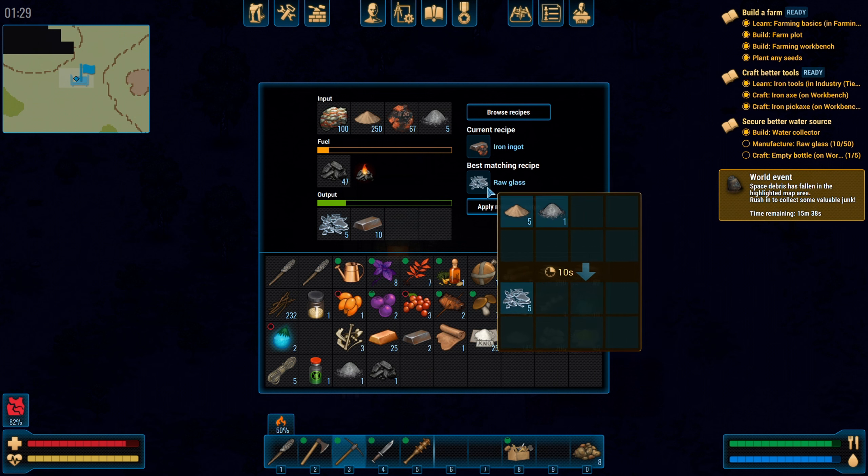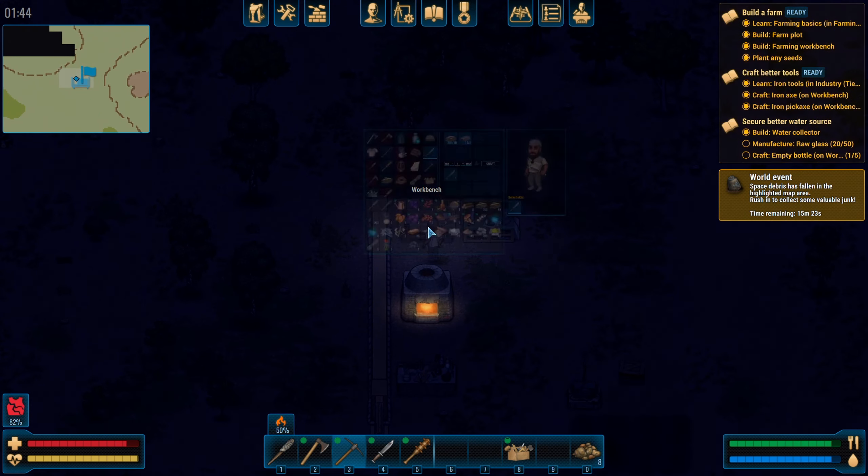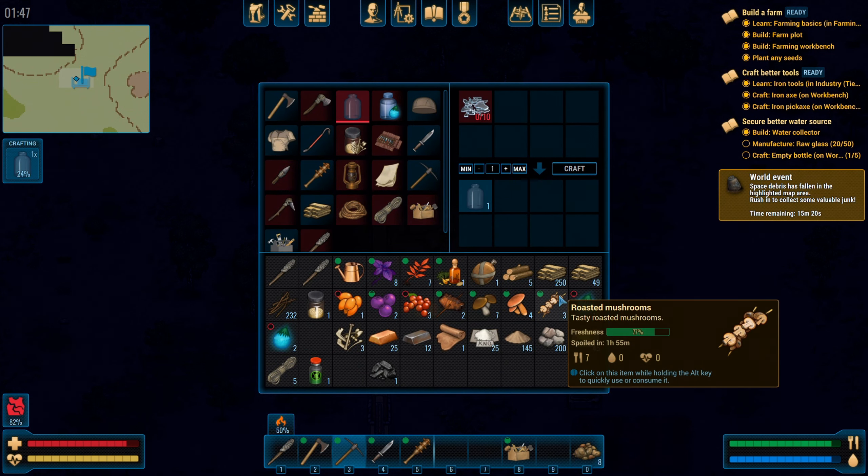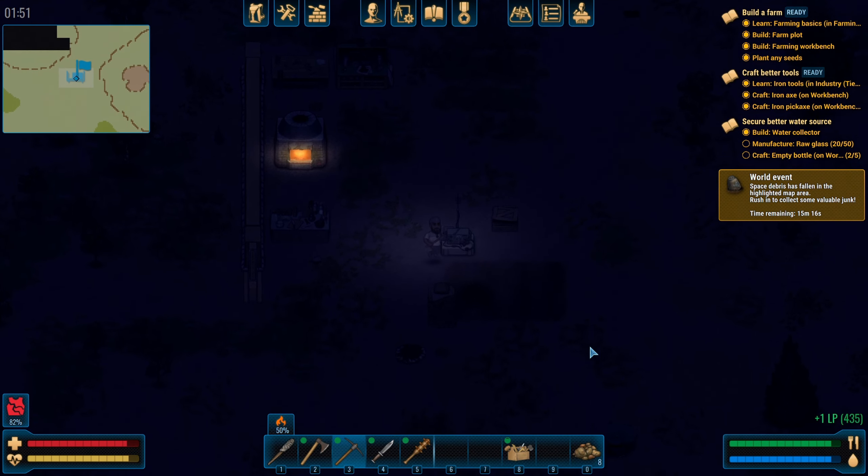Let's see if we can change the recipe — by the best recipe. Now we're making glass. Send in this last little piece of ash. We'll grab the iron out of here and they gave us another batch of glass. Let's go make another jar up here for water. I think it's going to pop right into my inventory.